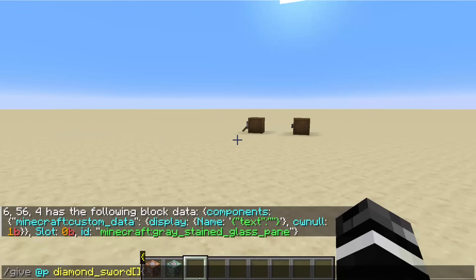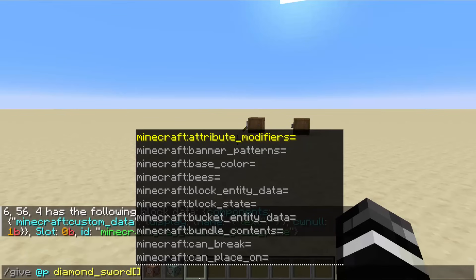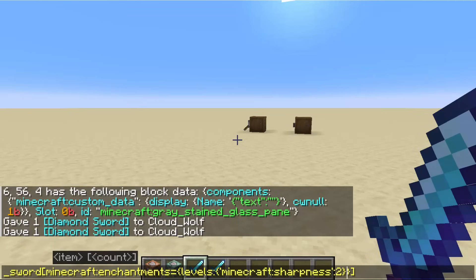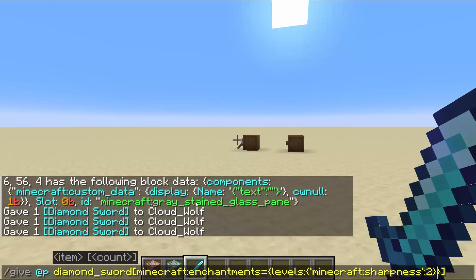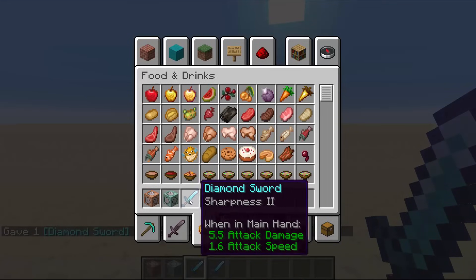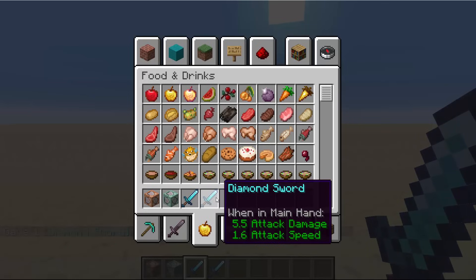Now I can actually use square brackets to give it a default value. Anything inside the square brackets is NBT I can assign to it without explicitly using the NBT curly braces. So I can give myself something with enchantments and choose an enchantment — for example, a diamond sword with Sharpness level two. One of the added functionalities is they've tied the show_in_tooltip tag, so if I set show_in_tooltip to false, it will not show the sharpness inside the tooltips, which is something we really couldn't do before.